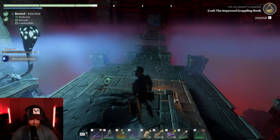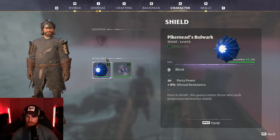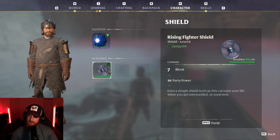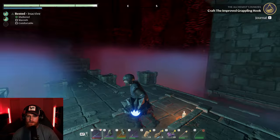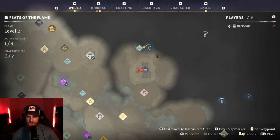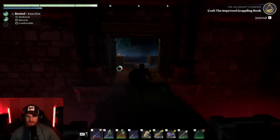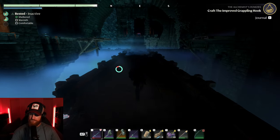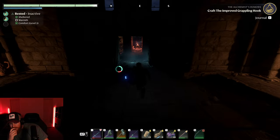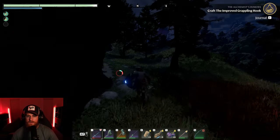Oh, it's a shield! It's noticeably better — I wonder if I can upgrade it as well. All right, what's it look like? That's cool. Oh, that's sick — we're gonna do a shield build. Oh, that's mad! All right, let's head north, check out the Lone Thistle and the Alchemist Mortar.